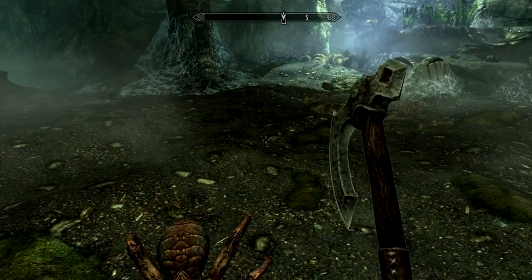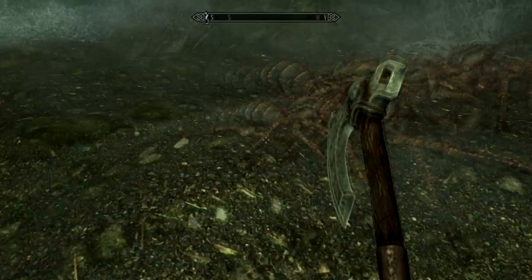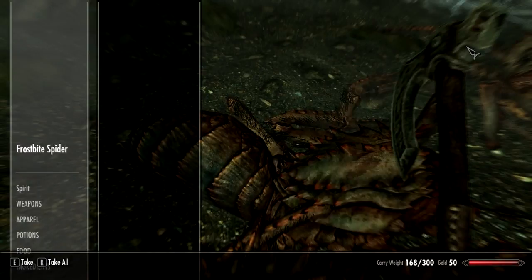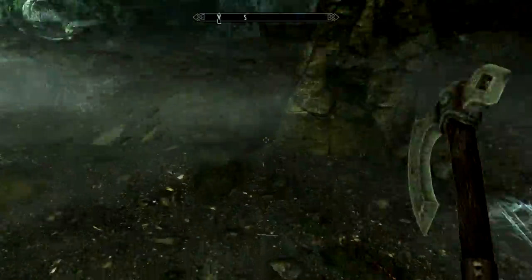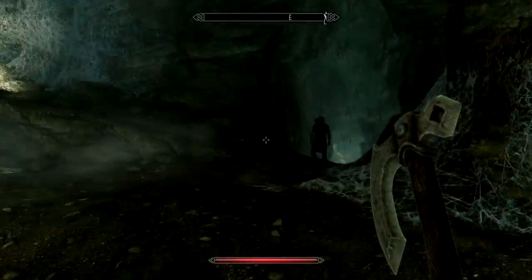Hiya. I think we should take all this stuff. Let's see how fast I can collect loot. Let's see if I've sped up. Wrong one. Okay, so E, E, and then tab — that's how you're going to be epically picking up loot. Epically fast, I think.